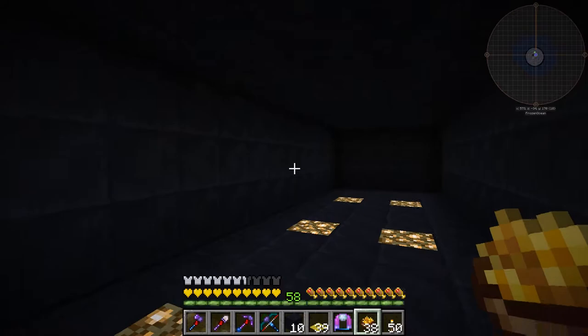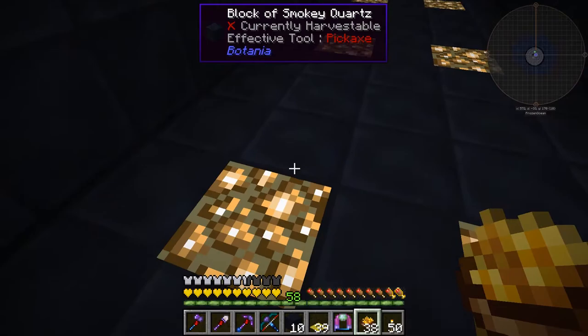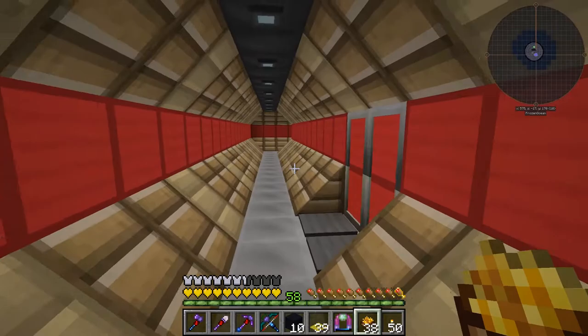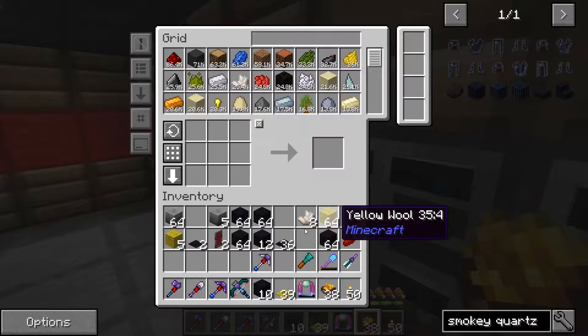Let me get this room finished and then we'll try to figure this out. This room is looking nice and dark. Now what I want to do, like I said, is make the yellow on each square — I'll make a yellowish grid. And it's going to do chisel and bits. I've never done this, so you have to forgive me. This will be me learning how to do this.